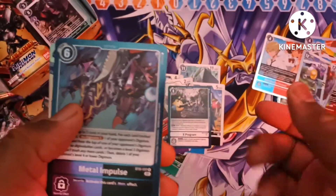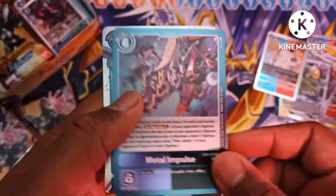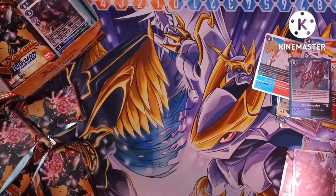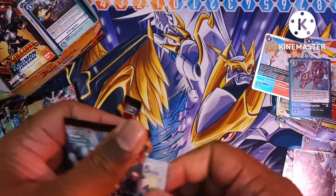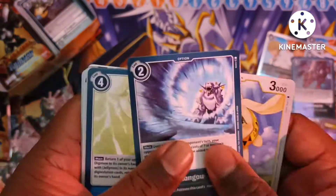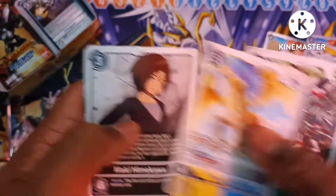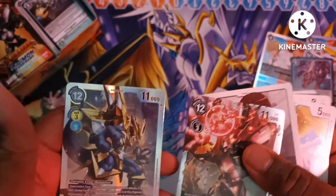Stuff was kind of weird. We got the Metal in balls — there we go, it's Metalgarurumon. Last pack of this side — surprisingly pretty good pulls. Pegasumon, Maki, Alphamon, and Magnumon X — nice.